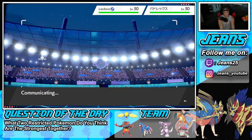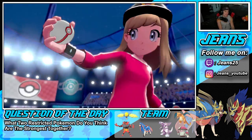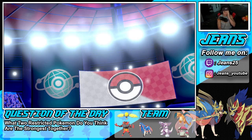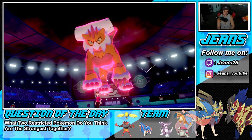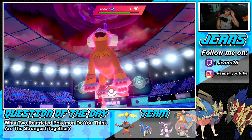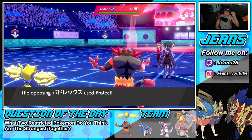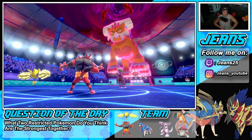He does Dynamax the Landorus — dang it. Regieleki still has the Focus Sash which is great. He doubles down into us — should have gone for Darkest Lariat without a doubt. Landorus is just an absolute unit. Then Calyrex goes for Protect — what a play by him! But Regieleki still gets a turn. He goes for Airstream so he wants a speed boost — he's going after Incineroar.